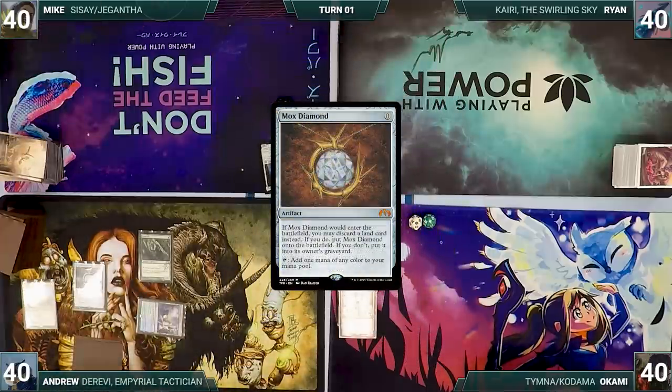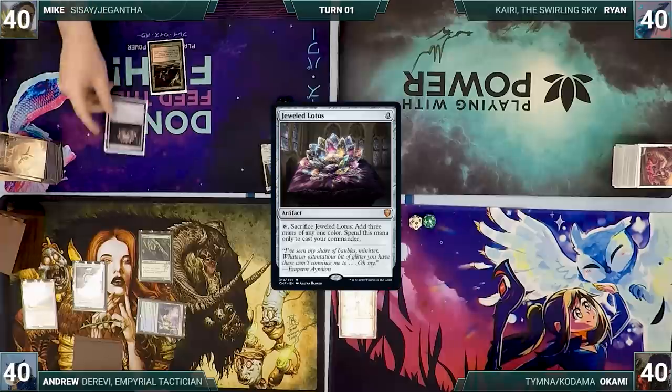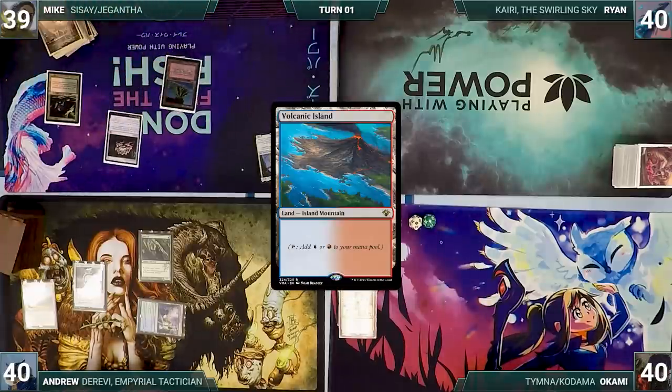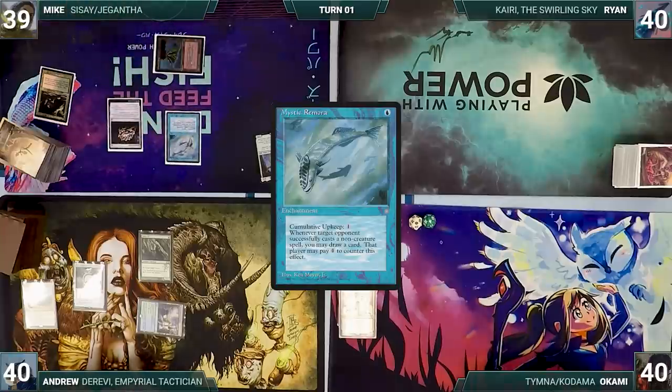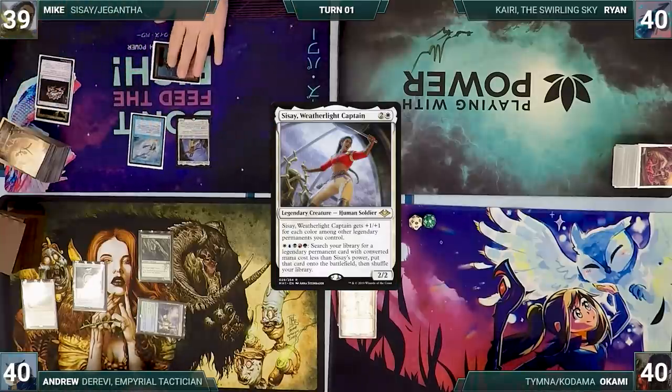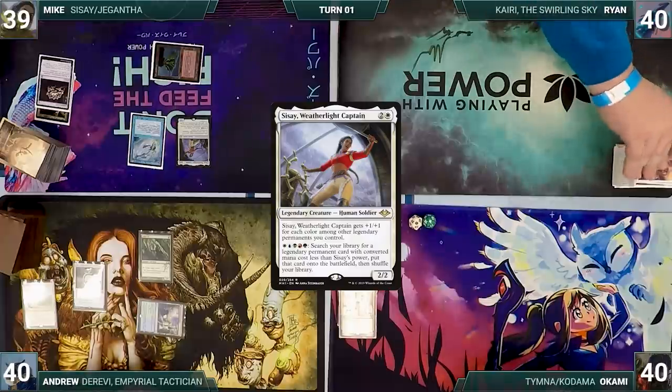Mike draws a card for turn and plays a Bloodstained Mire. He casts a Jeweled Lotus, cracks his Bloodstained Mire, pays a life, and fetches up a Volcanic Island. He casts a Mystic Remora, then cracks his Jeweled Lotus to help cast his commander, Sisay Weatherlight Captain. With an amazing turn 1, Mike passes the turn.